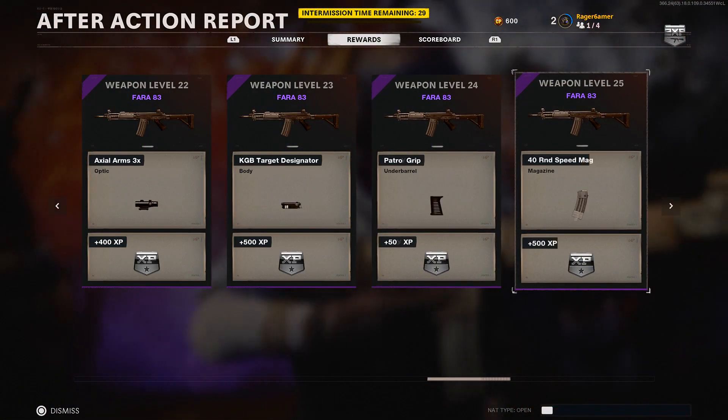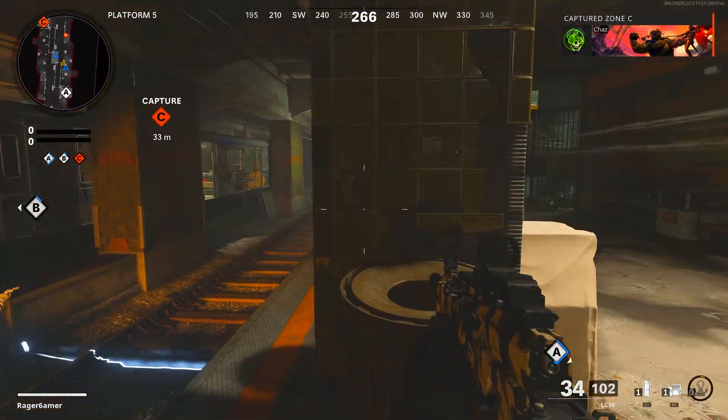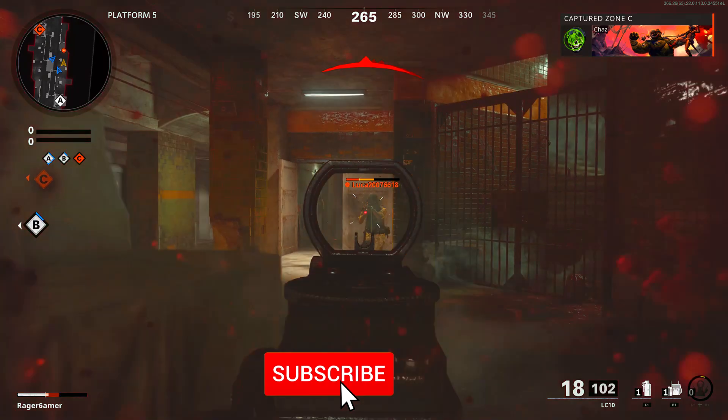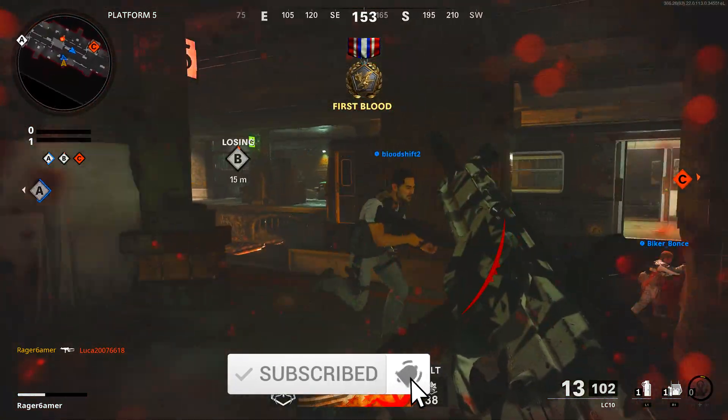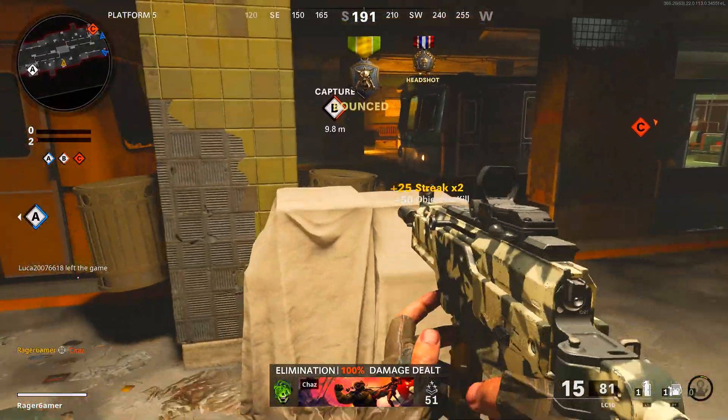Weapon XP is needed for unlocking camo challenges and also getting better attachments to go on more streaks, so it's really important for getting the best class setups. A lot of you are really wanting to level up as fast as possible and feel like the grind in Cold War is just insanely slow.